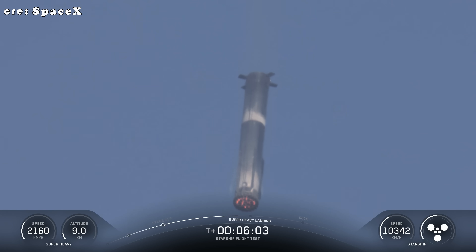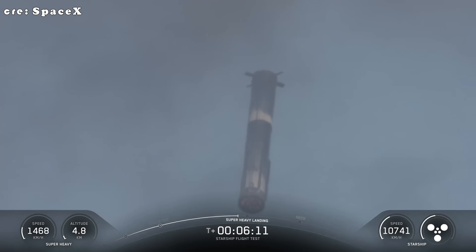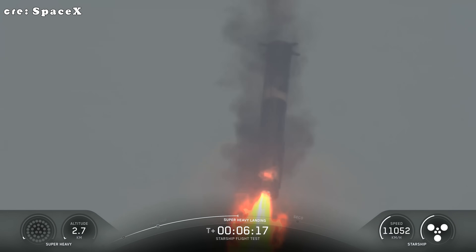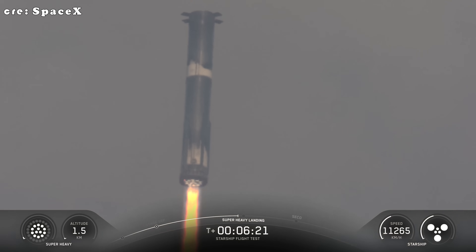We're just about 20 seconds away from landing burn start, where we'll first ignite the center 13 engines, then bring that down to five to slow down the booster for landing. And finally, that will come down to three, and we'll cut all of them off while we're still about 200 meters in the air. Booster landing burn start.